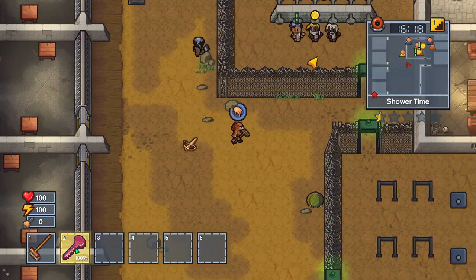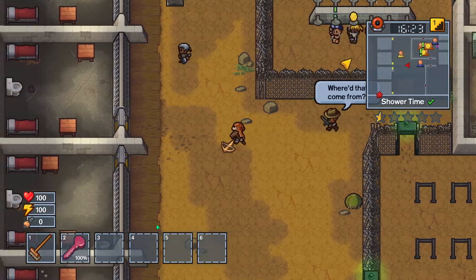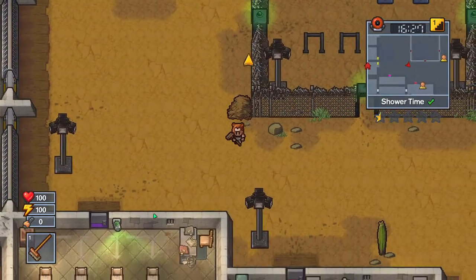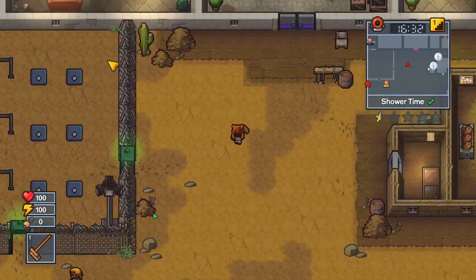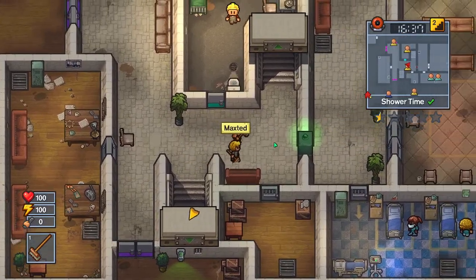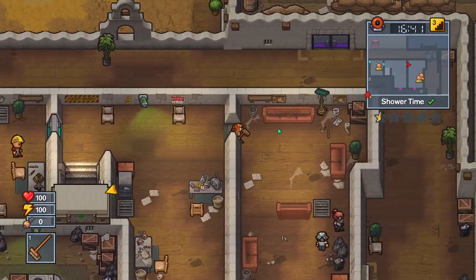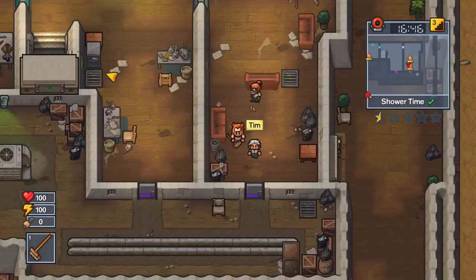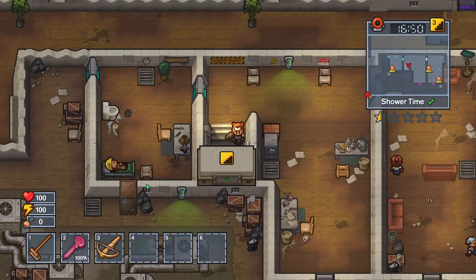I'm feeling good today. Let's attend this. Okay, that was close. So now you're going to want to make your way up here. This is what you're going to want to do — you're going to want to come up these stairs in the middle, go up these stairs again. Actually, sorry guys, I went the wrong way. So you're going to want to go down here, actually, sorry.